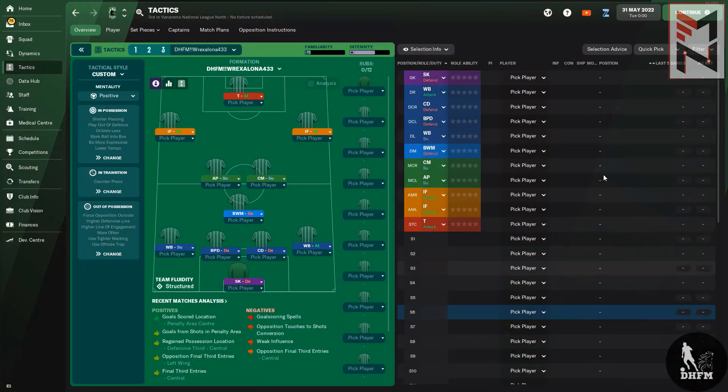So that's the simple tiki-taka Rexalona 4-3-3 tactic created by Dark Horse FM. It worked for Blyth Spartans and you can try it for other lower league sides. You can even use it with an elite side — the Trequartista role was inspired by Messi; it's not really a false nine but not an out-and-out centre forward either.